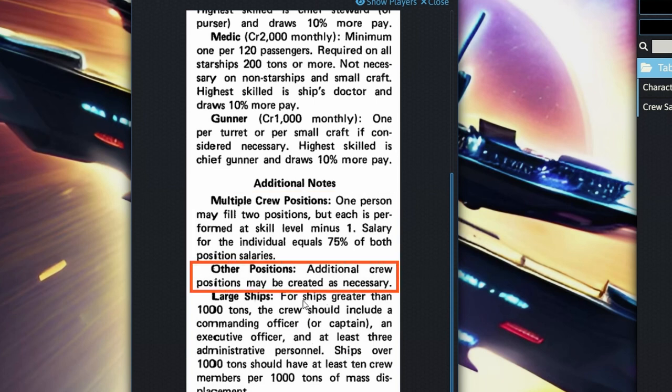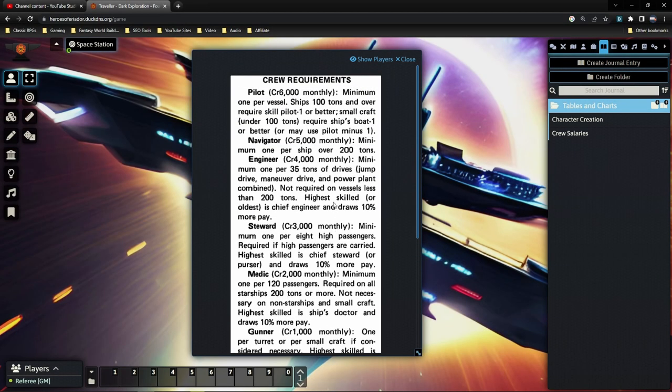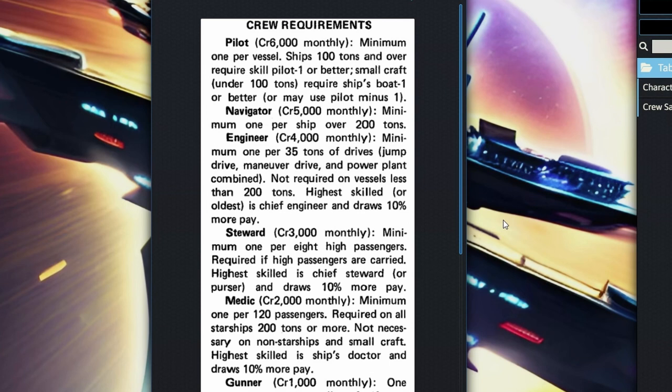If there are other positions that need to be filled not on the list, you can make up the details for those. For really large ships — those over 1,000 tons — you'll need a commanding officer, an executive officer, and at least three administrative personnel. They should have at least ten crew members per 1,000 tons of mass displacement. Depending on how many crew you have, it can get expensive. For Marcus's scout courier ship, it just requires a crew of one — a pilot or an engineer.